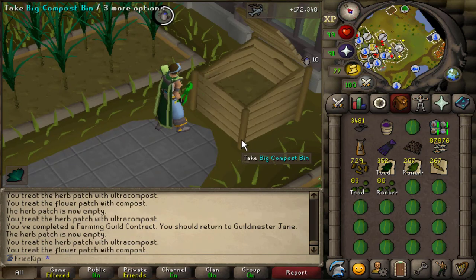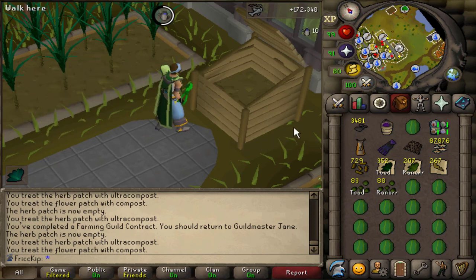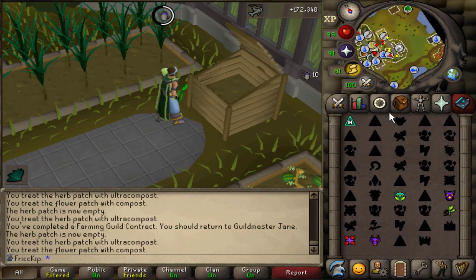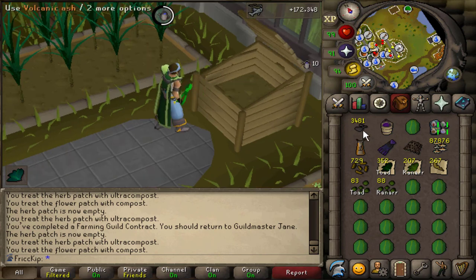Instead of making my own ultra compost, I could use the Fertile Soil spell because I recently unlocked the ash-covered tome so that it counts as ultra compost instead. I think it would take longer to have to switch to the Arceuus spellbook for Resurrect Crop every time a crop dies, and I'd have to switch my runes around — it just seems kind of annoying. So I'm opting to make my own ultra compost instead. Plus, you use more volcanic ash when you cast the spell versus just making compost.